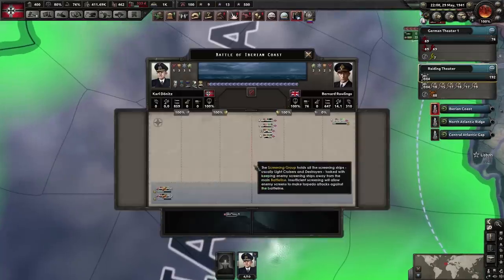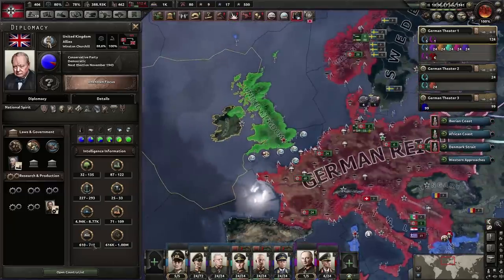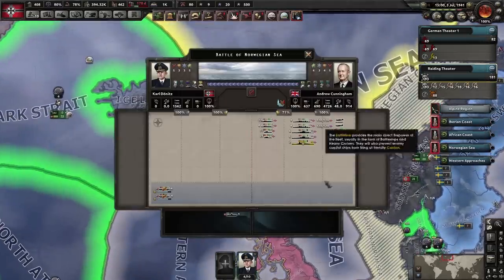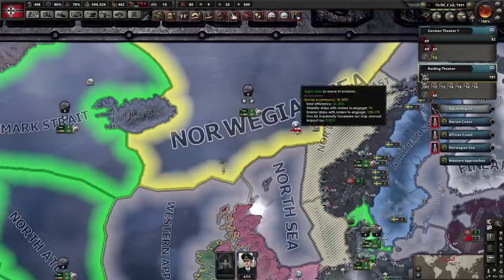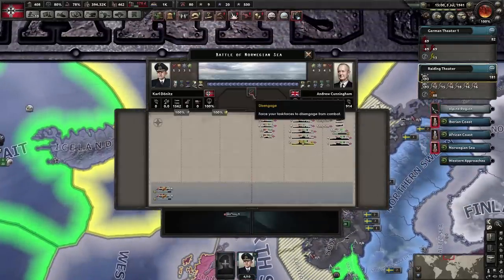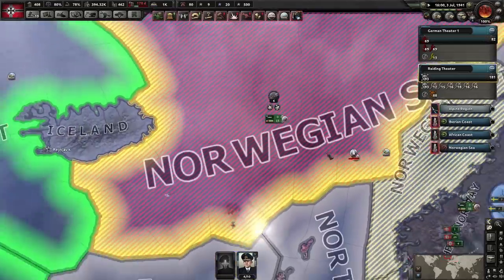The plan is to bleed out UK convoys — they have 600 to 700, so we need to get that number down. Their main fleet has moved into the Norwegian Sea, so I'm going to disengage from there and mark that sea zone as off-limits.